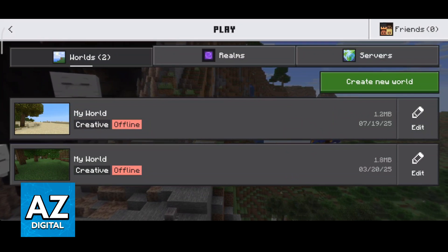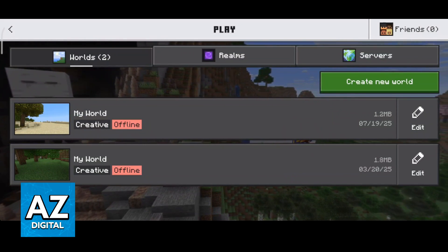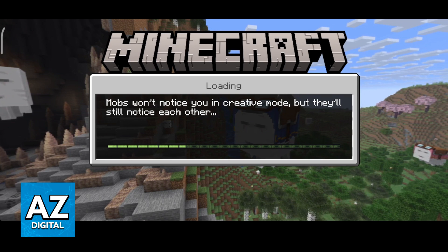Once you have all of those things sorted out, you can go over to play and choose to join any world. For example, if you want to play with someone on a world and you join it while a hotspot is being hosted,